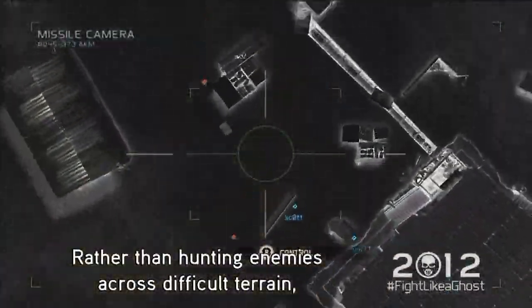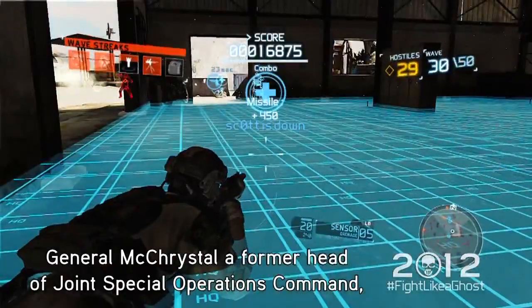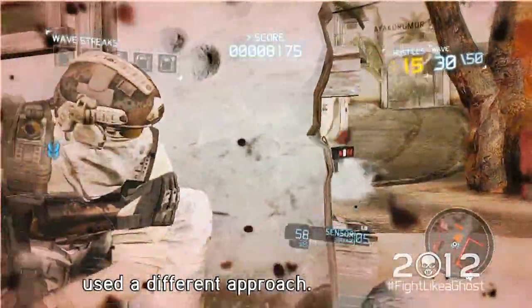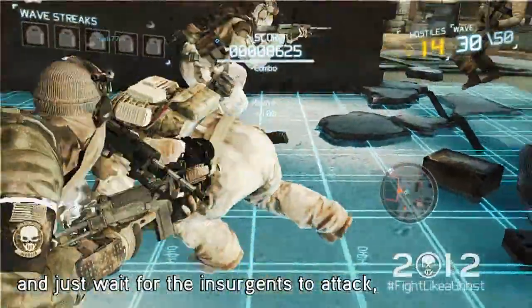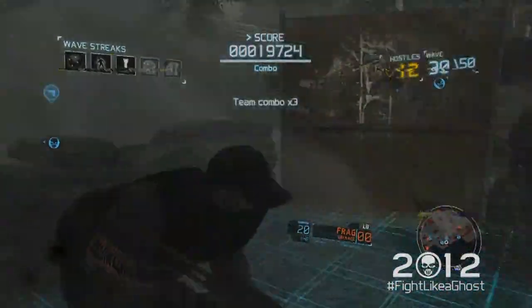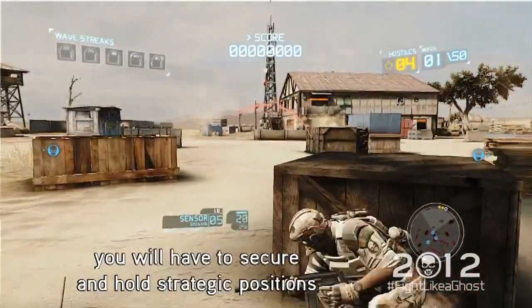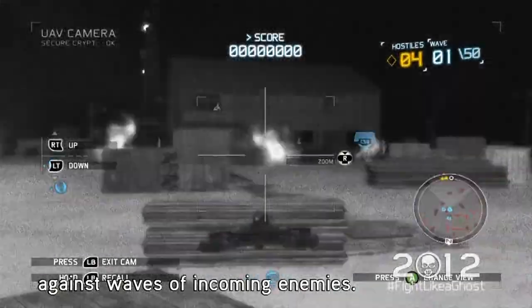Rather than hunting enemies across difficult terrain, General McChrystal, a former head of Joint Special Operations Command, used a different approach. Special Forces would occupy local villages and just wait for the insurgents to attack, which simplified the hunt immensely. In Guerrilla Mode, you will have to secure and hold strategic positions against waves of incoming enemies.